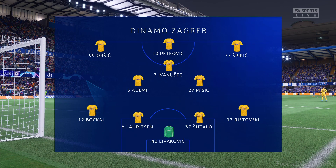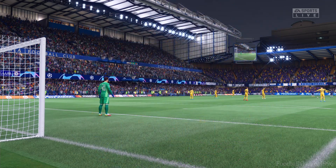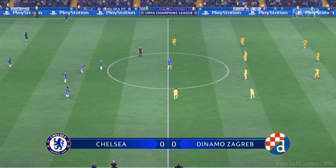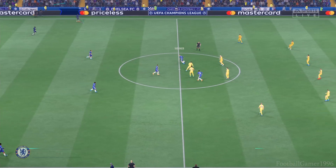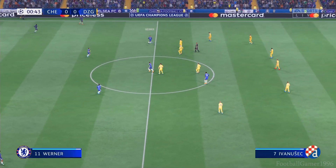Let's have a look at the initial eleven for the visitors. It's a 4-3-3 formation with a centre-forward and two wingers. So it's important that the midfield players give support to the striker whenever the ball goes wide. They can't allow him to be isolated.